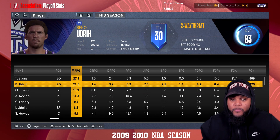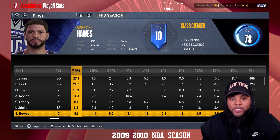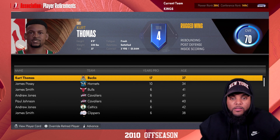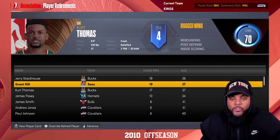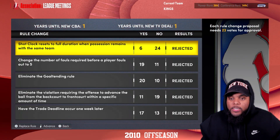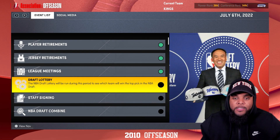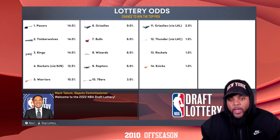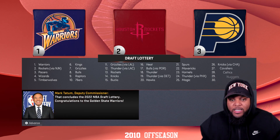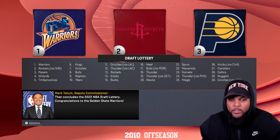Tyreke Evans put up 27 points per game. Carl Landry, Spencer Hawes, Derek Fisher retiring. A lot of custom players because there are only so many players we can add to rosters without face scans. Skipping past all of this. It's time for the NBA draft lottery — where are the Sacramento Kings going to finish? We're top three right now... but we fell to number six. Wow.